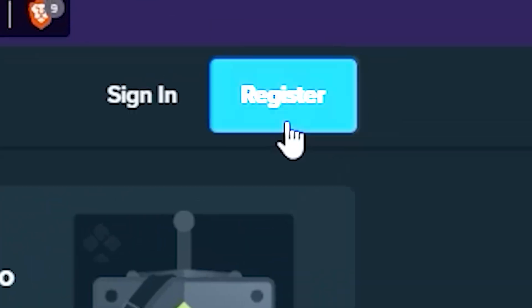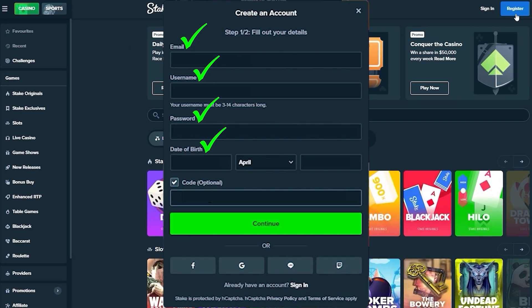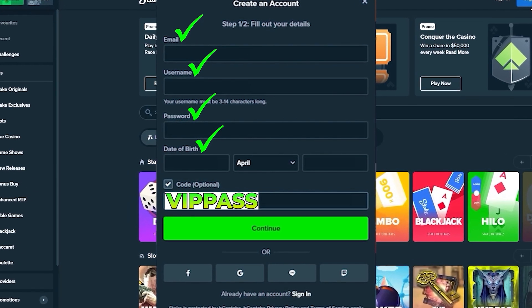Here's how to activate it: head on over to Stake.us, click on register, fill in all your details, and use the code VIPPASS when signing up. Your account will instantly have these bonuses activated.